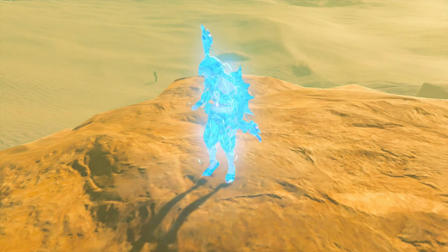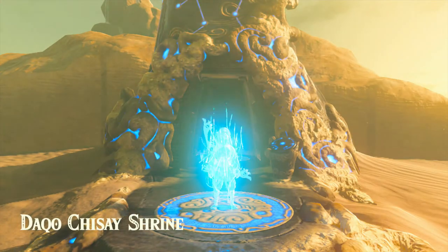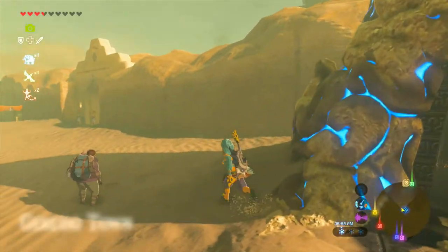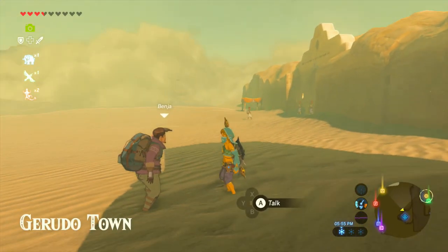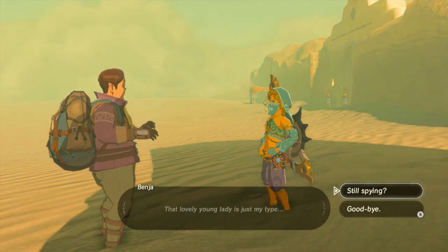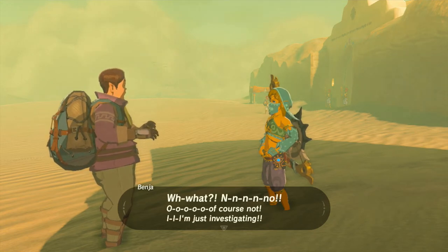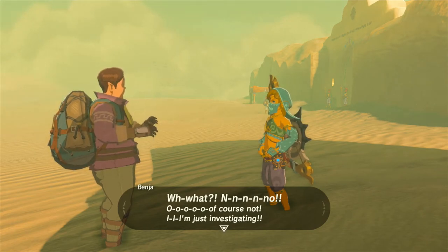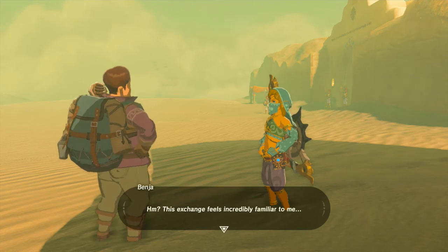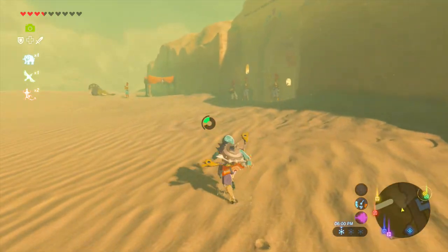We're back at the Dako Chisei Shrine. That lovely young lady is just my type. Maybe he'll have something. Of course not — I'm just investigating. This exchange feels incredibly familiar to me. Let's go and get the sand boots, because that'll just knock one thing off the list.